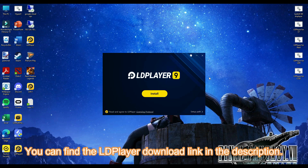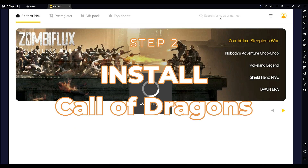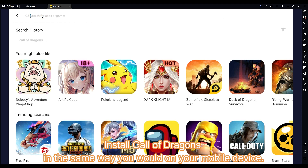You can find the LD Player download link in the description. Install Call of Dragons in the same way you would on your mobile device.